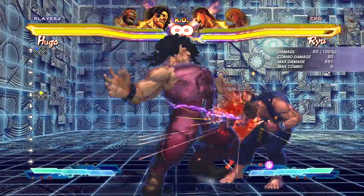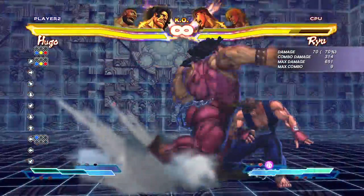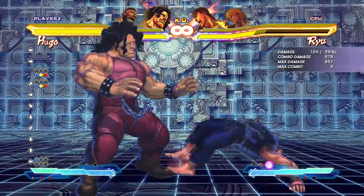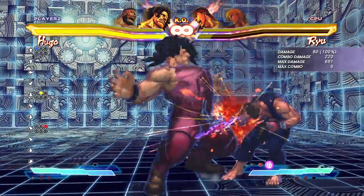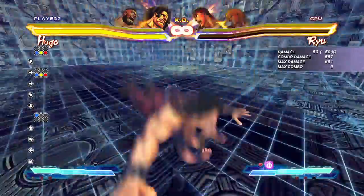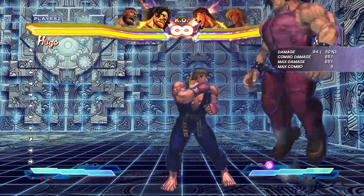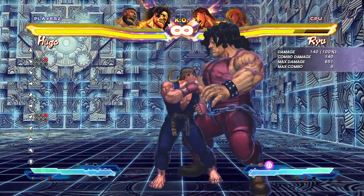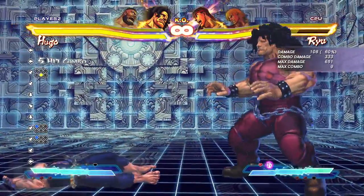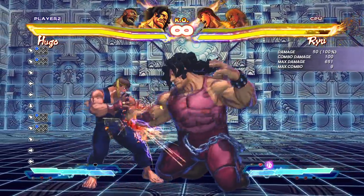The next combo is the clap combo. We talked about why this is important — 300 damage meterless, not bad at all. But the real reason this is so good is you can land super after the clap. This is the most important combo for Hugo. Yes, you want to save meter for EX moves, but this will finish a match if they were at half health. If you land a cross-up splash, you can finish with that same combo, and this is one of the most damaging things I've seen for 2 meters. With a gem active you could be looking at 700 damage — way too strong. You can land the cross-up fairly often with Hugo.